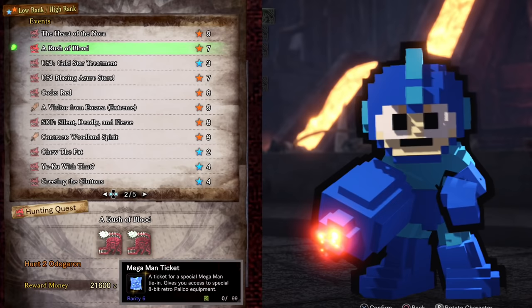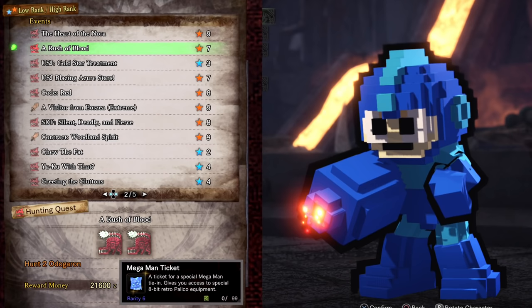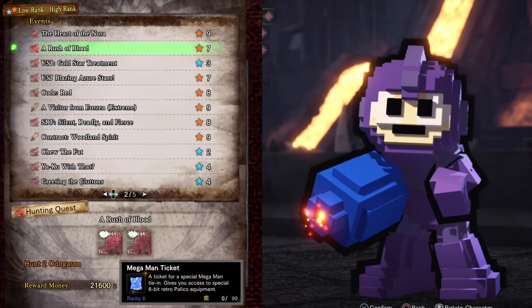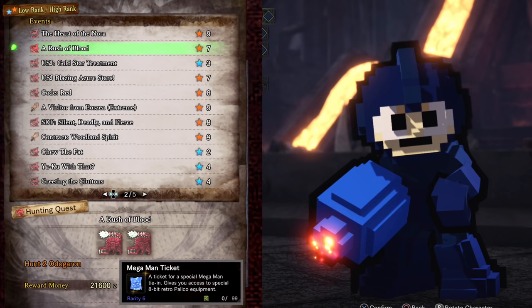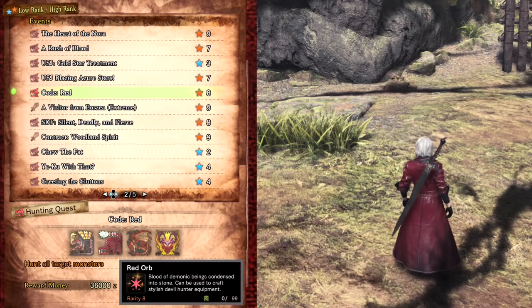A Rush of Blood drops Mega Man Tickets. You will need them to craft the Mega Man Palico armor, and also need these tickets to craft the master rank version along with Unity Tickets. This changes your Palico's animations and sound effects to give a more retro vibe. The quest is against a tiny Odogaron and a large one with Mega Man themed music. If you ever wanted to see a size comparison of largest and smallest monsters, this is your quest. It also unlocks a new guild card background, title, and pose.